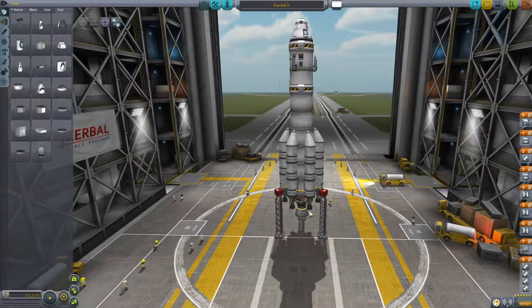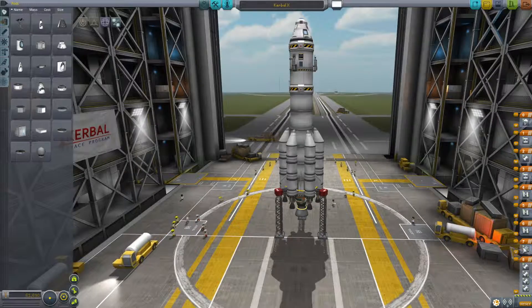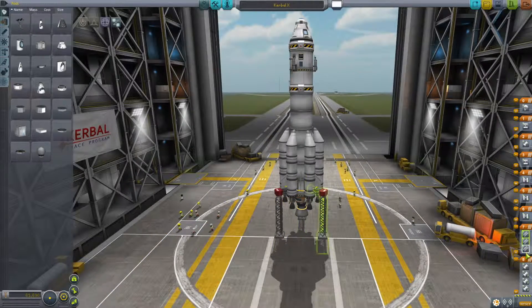Hello and welcome back to Kerbal Space Program for Beginners. Today we're going to be going to the Mun. What you need to do is select the Kerbal X from the previously existing rockets and change the support struts to eject when the rockets fire.